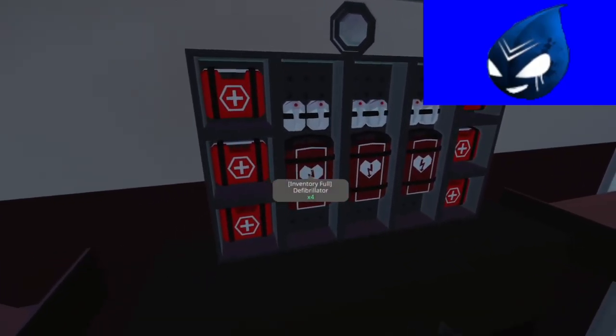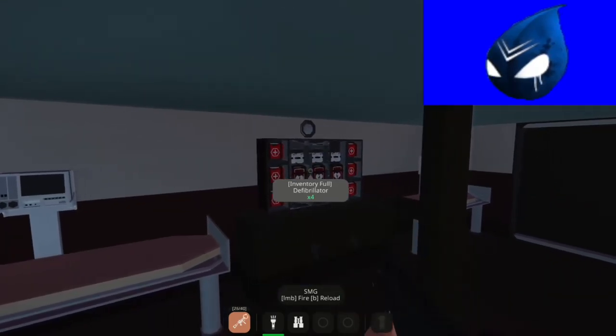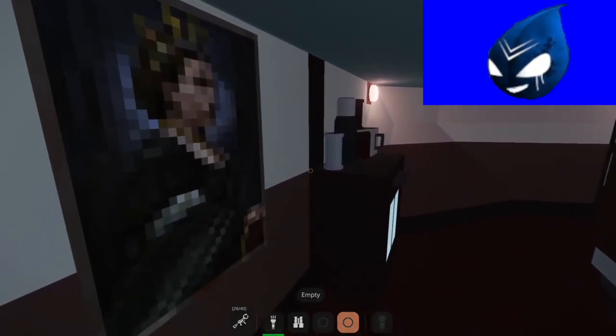This is the aft corridor. Here's the hospital in case you get injured — they had a defibrillator. Good luck saving people with that. Yeah, that was pure evil.